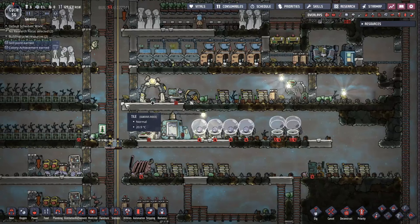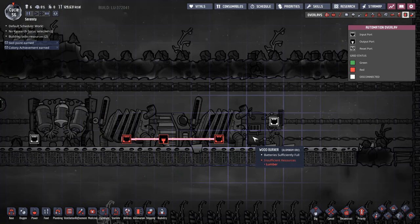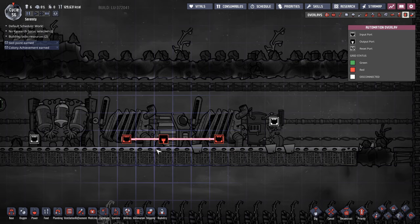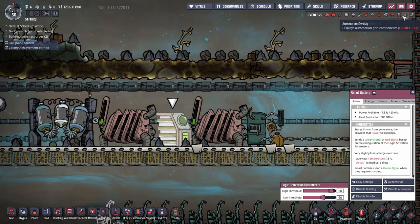Once you get refined metals and unlock smart batteries, things open up considerably. Place one smart battery and run an automation wire from it to your generators — placing the smart battery between two generators minimizes wire distance. Set the generator thresholds to about 90-60: at 60% battery charge, generators turn on; at 90%, they turn off.